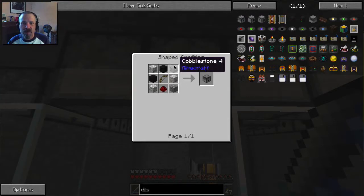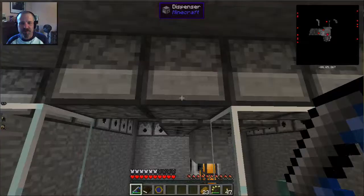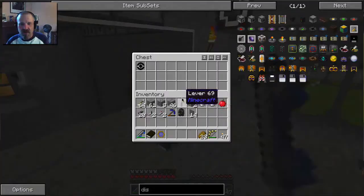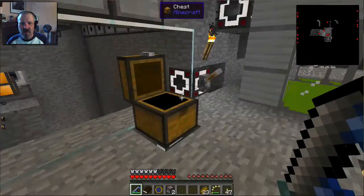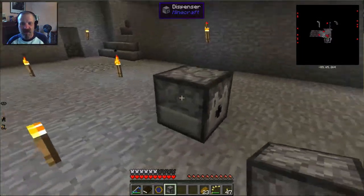Here we go — a dispenser is crafted with stone surrounding a bow with a little bit of redstone. That gives you a dispenser. Dispensers are a vanilla item, and I actually have two in my inventory here.